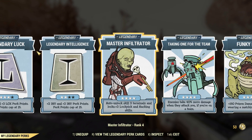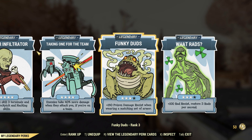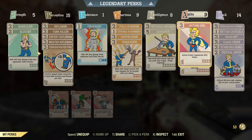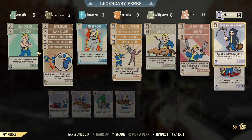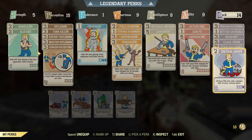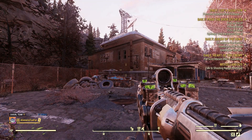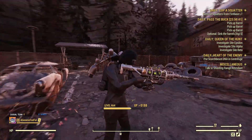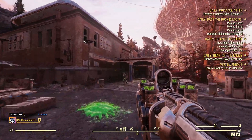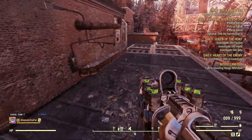My legendary perks look like this: Legendary Luck, Intelligence, Master Infiltrator, Taking One for the Team, Funky Duds, and Woodrat. And here is where the bread and butter of this build comes into play. We have Grim Reaper's Sprint, Better Criticals, Ricochet, Class Freak, Starched Genes, and Critical Savvy. All these together allow me to use this thing effectively in VATS, survive, and reduce the debuffs from incoming mutations.